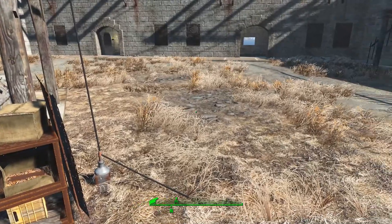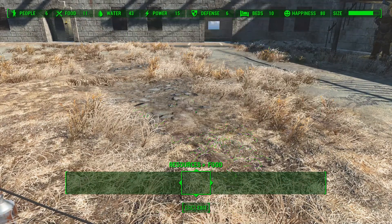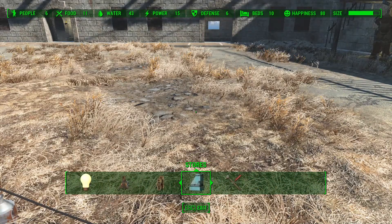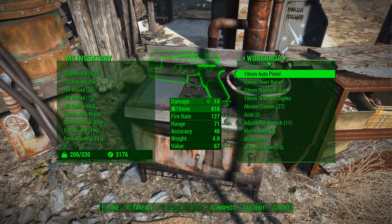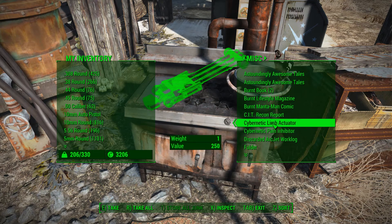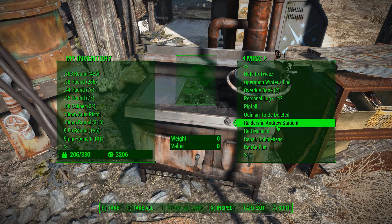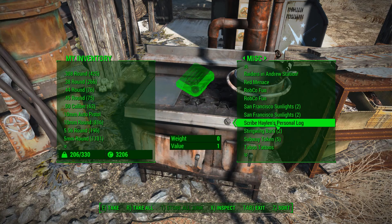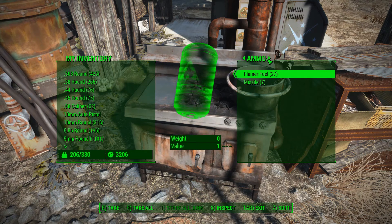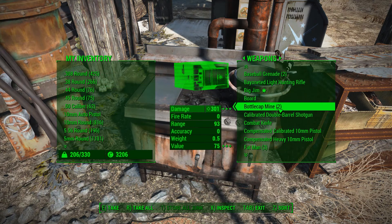One thing you guys probably saw was the bobbleheads — let's throw that down real quick and see if we can find the bobblehead stand. Also, hold on to the ammo; it doesn't weigh anything for the time being, not until we mod it to make it weigh something, so just hold on to all that.